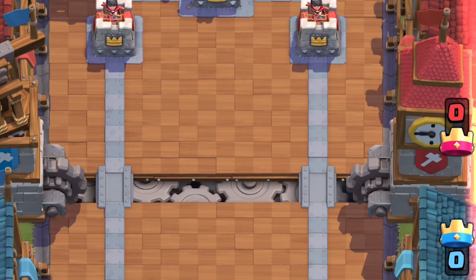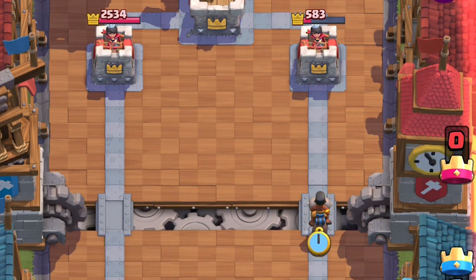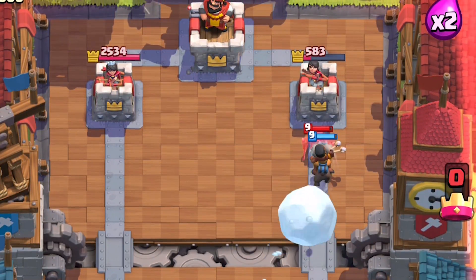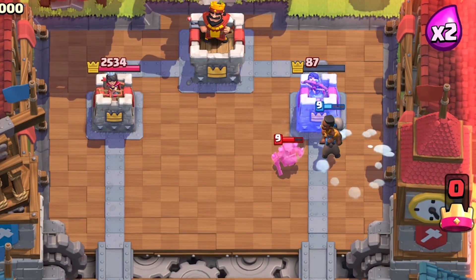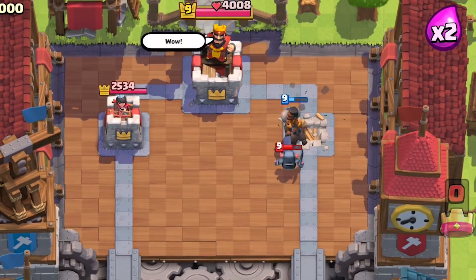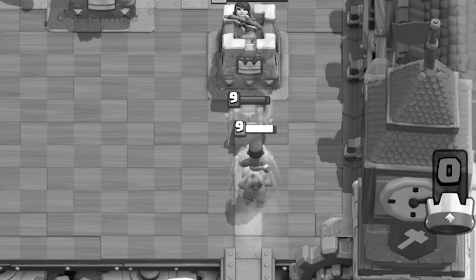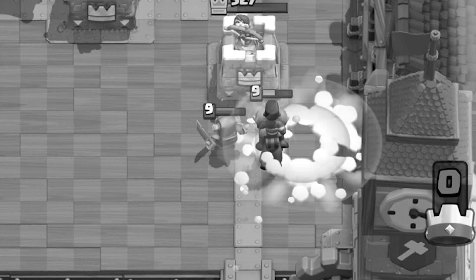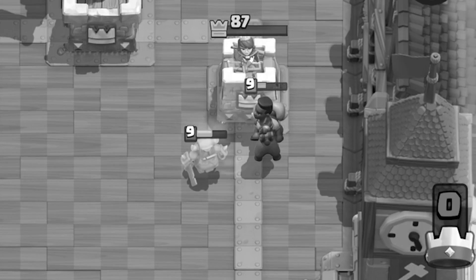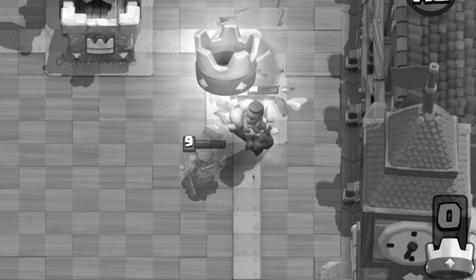One of the best and overlooked synergies with the Ram Rider is knockback, in any form from Skeleton Barrel, Fireball, or anything including Snowball. If you have Snowball and they have a Mini Pekka coming at you, you snowball that Mini Pekka out of range of the Ram Rider and that Mini Pekka is going to be permanently ensnared while the Ram Rider destroys the tower. This is an amazing synergy that just wrecks.